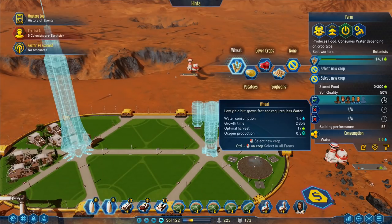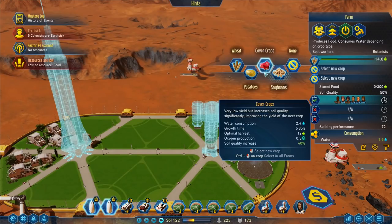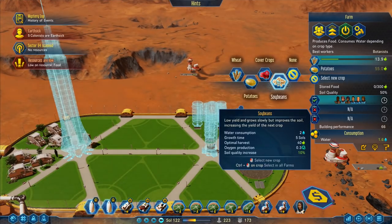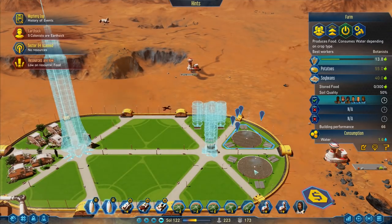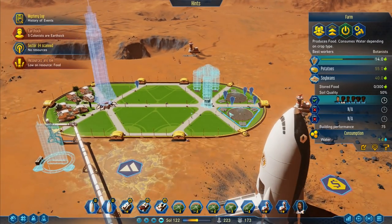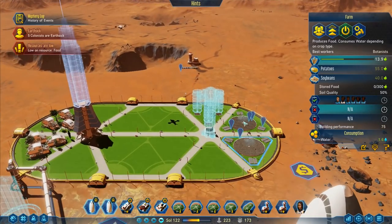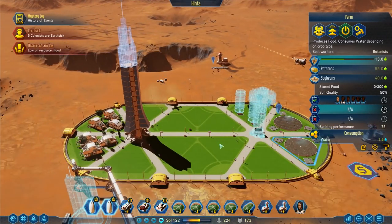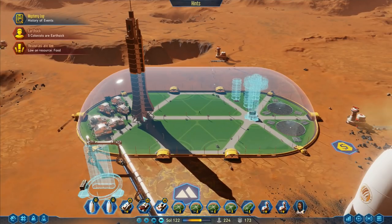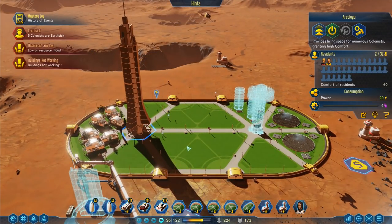Potatoes - low yield but grows fast, requires less water. There's also options that improve soil, increasing yield of the next crop. I was told that we need to be cycling our food round because you need to cycle your crops through. If you don't cycle your crops through properly, you do end up taking quite a hit in food production. So we're going to have to remember that for the future. One of 32 now - the residents are moving in.